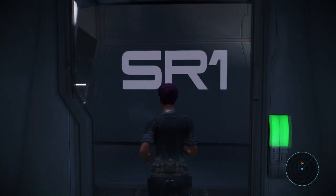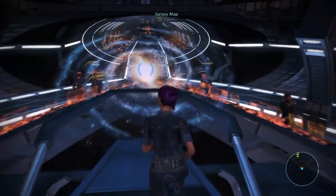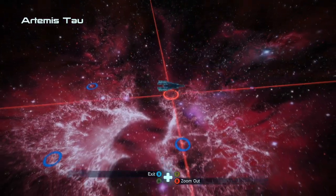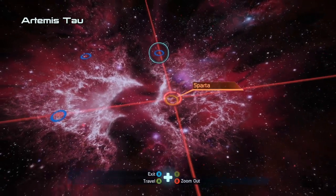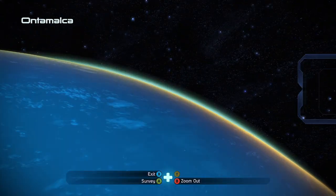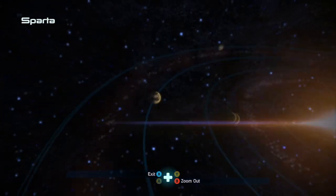We're back and time to figure out what to do next. I think I'm better off just proceeding with my exploration - I kind of want to keep finishing up this particular galaxy. We went to Macedon, Athens, and just did Nosos. All that's left in Artemis Tau is Sparta, so let's go check this out and wrap up our systematic exploration of this area. Ontomalka has a gas deposit of hydrogen - got it.